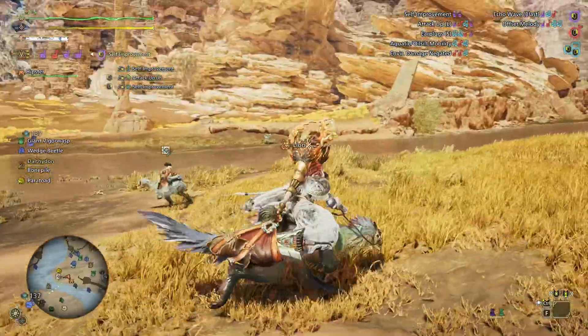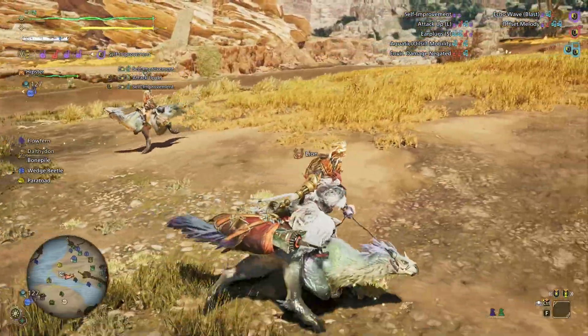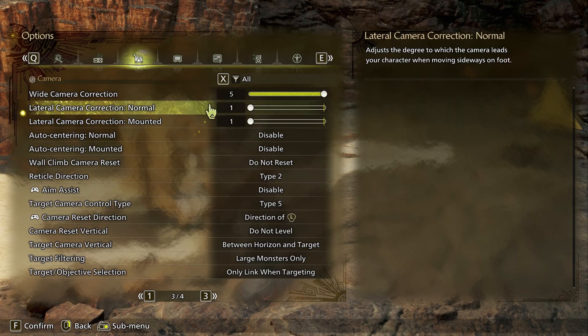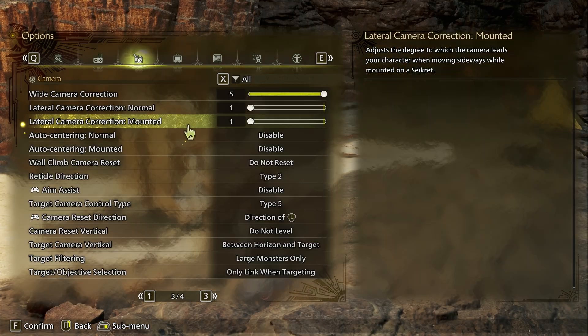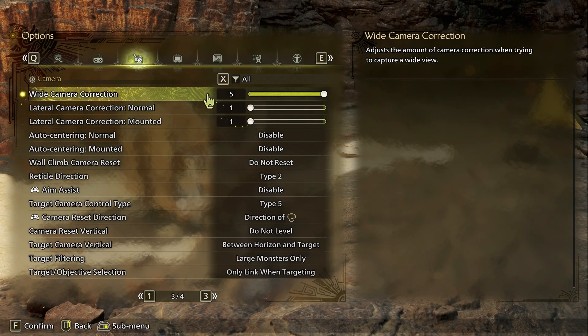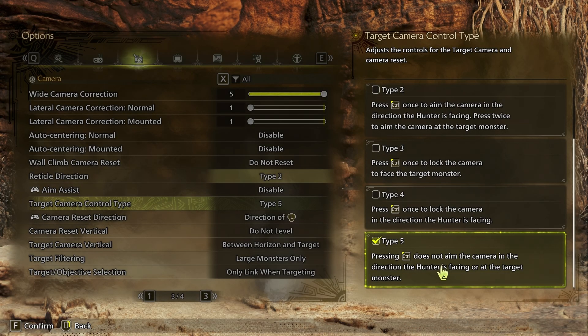The next four options are bad automatic options since we're on mouse and keyboard and don't need them: turn off focus camera, terrain camera, camera correction, and auto-centering. On the last page, also turn off the monster sighting option. Come back to the third page and set all of these settings like mine — most are just automatic garbage options. For example, the radial direction is just terrible, so turn that off. For target camera, set it to type 5 because we won't be using it to direct ourselves at the monster.